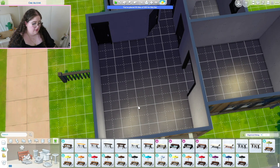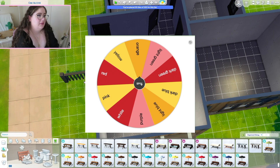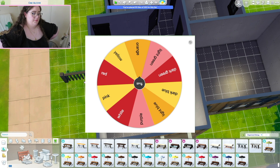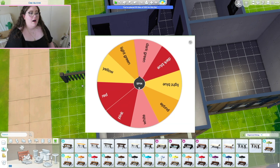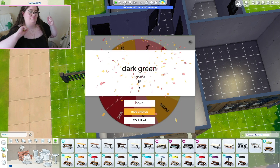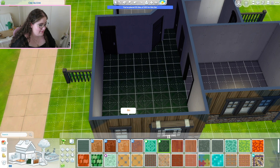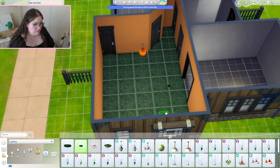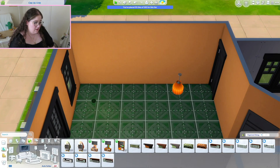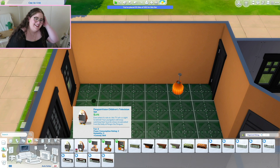First let's do the living room. Orange. What colour would I want to go with orange? Maybe dark blue or dark green — I like it, it only goes with a certain few colours. Dark green. Usually when I do this challenge I go for the parquet flooring. I like the parquet flooring, it's fun. I'll have this light here and then a little subtle saucer light for the front entrance. I don't think we're gonna be able to get a TV — oh, we can get a penguin TV! Look, this penguin is orange. Alright, we'll go with this.